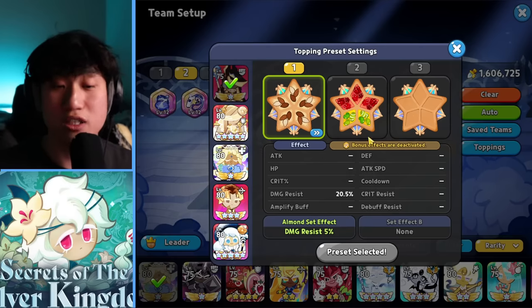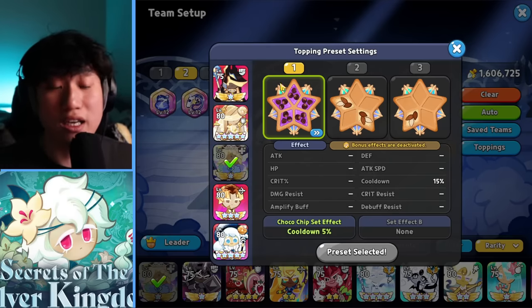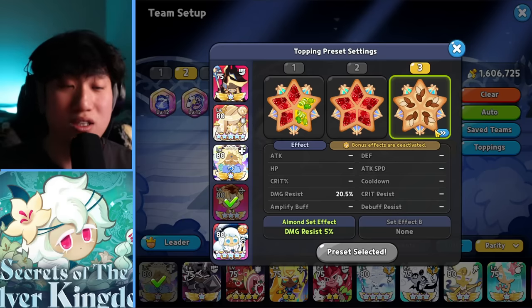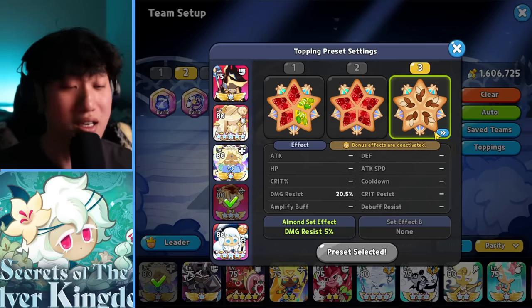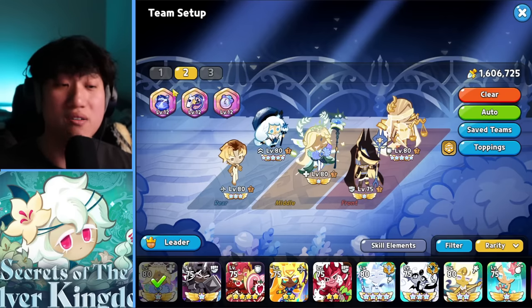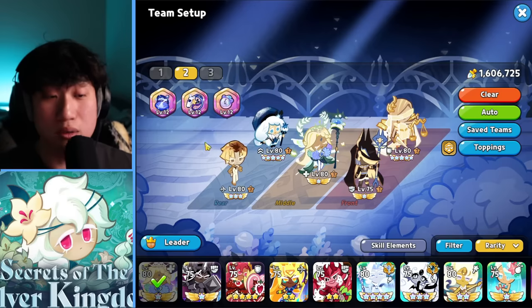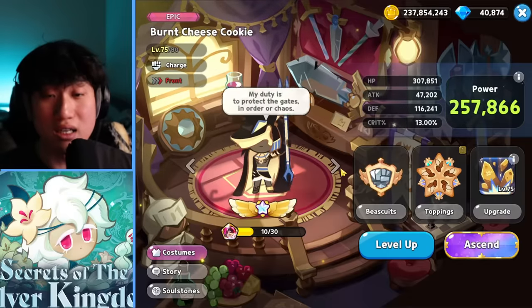Quickly going over toppings: you just need five Solid Almond for most cookies — substats don't really matter. Five Sweet Chocolate and five Solid Almond for Cranberle. I tried different builds like three Searing Raspberry and two Solid Almond — doesn't work. Just go full Solid Almond; it's easier and gets rid of the headache. Five Juicy Apple Jelly for Cream Puff to maximize crit damage bonus. Treasures are Enchanted Robe, Whistle, and Jelly Watch. Enchanted Robe goes to the cookies with the highest attack — in this case, Cranberle and Financier.